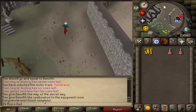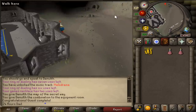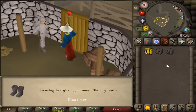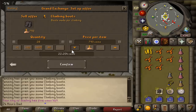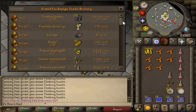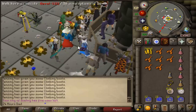Completing Death Plateau also unlocks the climbing boots money maker. Climbing boots cost 12 GP at the shop and sell for around 500–600 GP each on the GE. You just hold spacebar and press one to fill an inventory quickly, then sell for 26–27k. It's super easy money if you want to do it, and it takes almost no time at all.